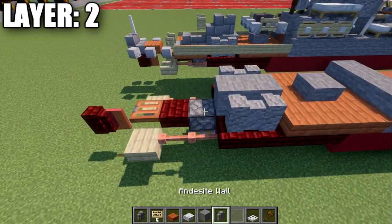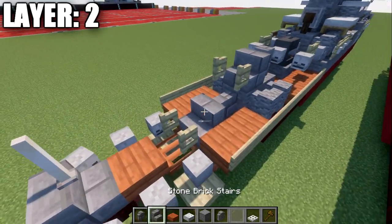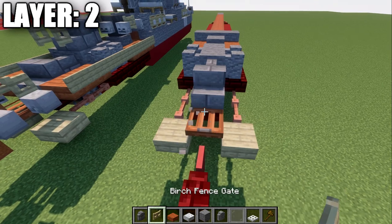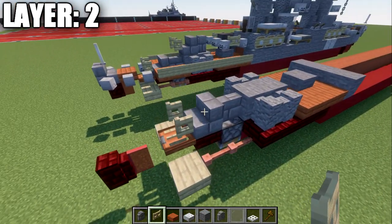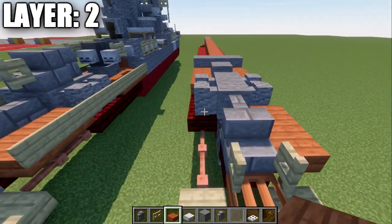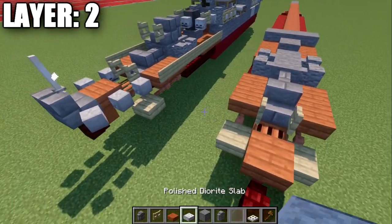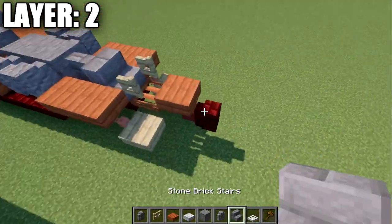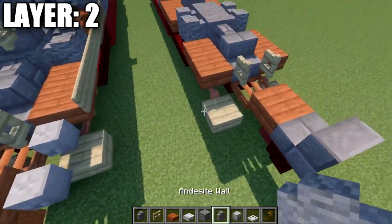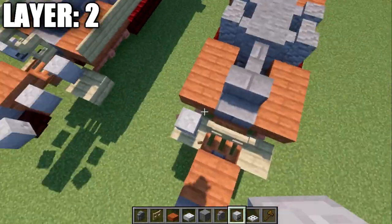Continuing on, place down a stone brick wall on top of this piston, then a stone brick stair coming off that wall, and then a birch wood fence gate on top of this trapdoor opened up toward the stair. On the sides of the wall and stair, place down acacia wood slabs, then an acacia wood slab coming off the fence gate, and then a stone brick stair on top of that red nether brick wall on the end. Place down skeleton skulls on top of these slabs.